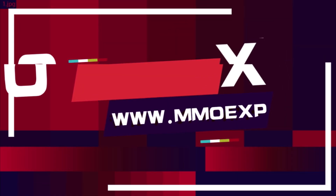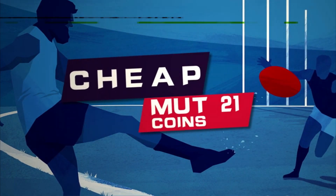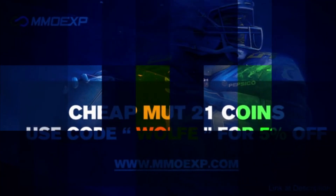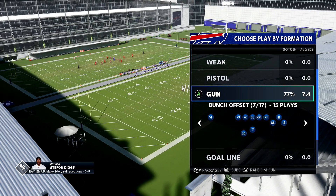This is the only place you need to go if you need cheap and fast coins to build your god squad. They have the cheapest prices — go to mmoxp.com and use code wolf for five percent off. Link is in the description.